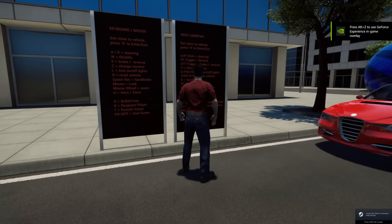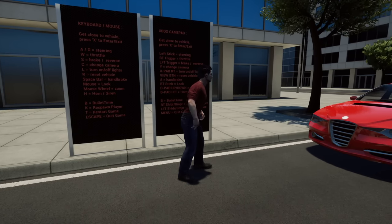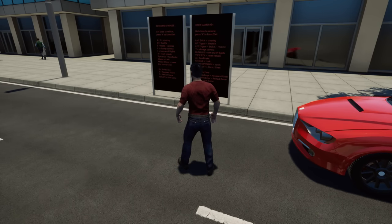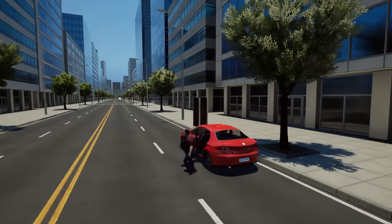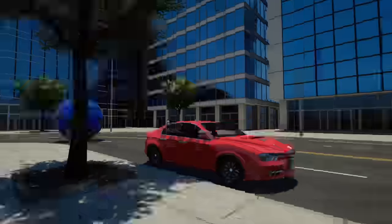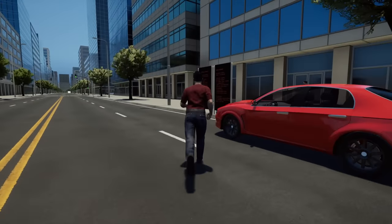Here we are in Crash Test Idiot. Looking at the instructions — wait, there's bullet time? Why is there bullet time? There is a slow-mo. We're ready to get inside a car. Get into the car — we're controlling it. Wait, why did I get in the backseat? Oh, this is worth all 75 cents.